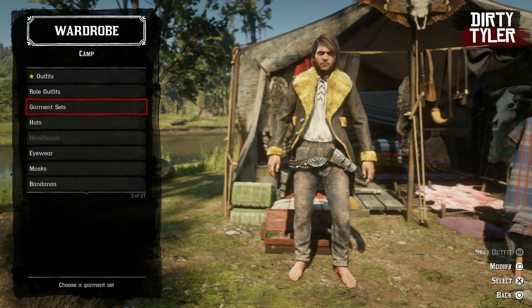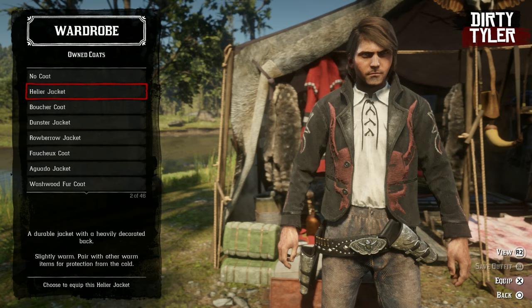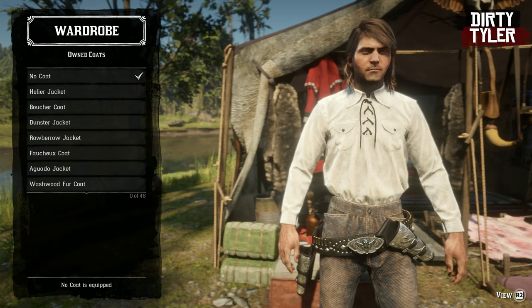Once you have that done, go down to coats and pick any coat you want. To make this a little more obvious, we're going to select no coat, so we should just get the top of the garment set and nothing else.